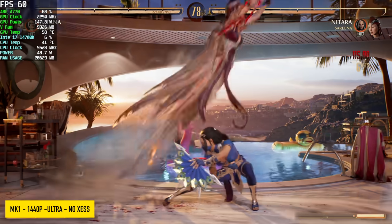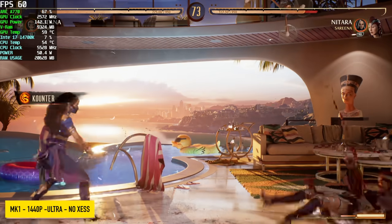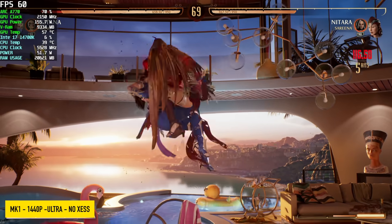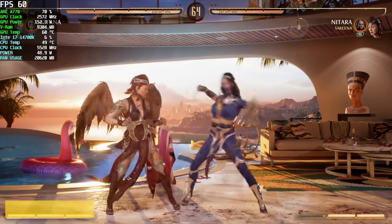I always like to throw at least one fighting game in, so we've got Mortal Kombat 1, 1440p, Ultra, with no super sampling. Going into this, I thought we would need it, but I left it off just to see what would happen. And we're at a constant 60 FPS with this. Fighting games work great on this A770.